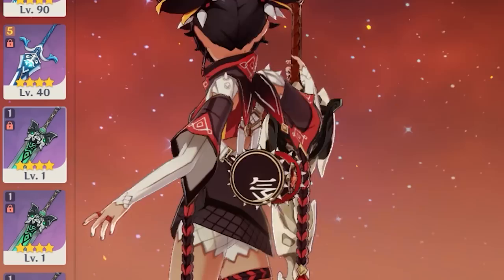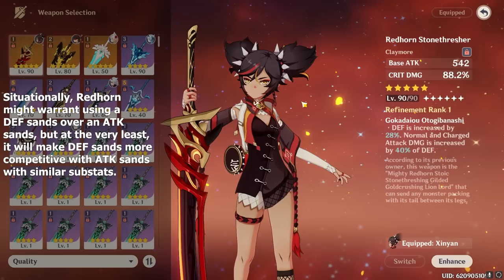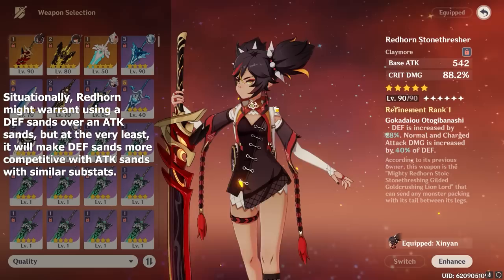As for whether or not Redhorn actually makes defense sands more favorable than attack sands, I don't actually know the specifics. But if you're running Xinyan with attack buffers and external attack buffs, I'd assume Redhorn could at least make a defense sands competitive with an attack sands if it has competitive substats — but only on a main DPS Xinyan, since Redhorn's defense to damage translation doesn't count for her burst.